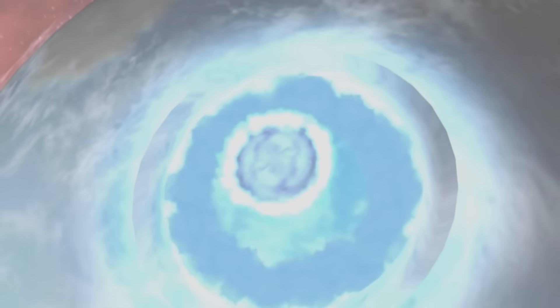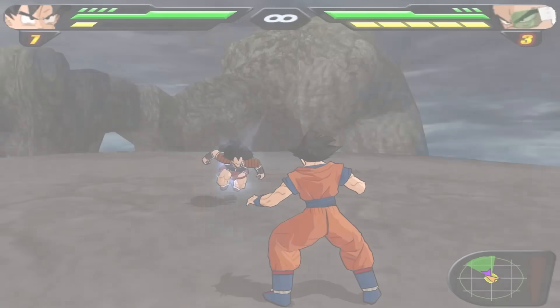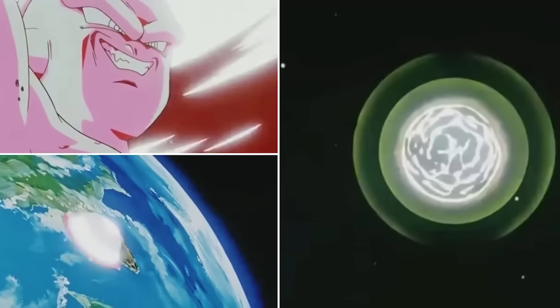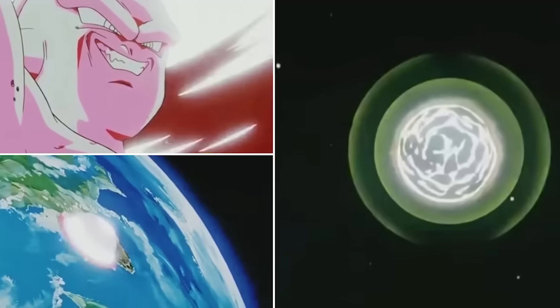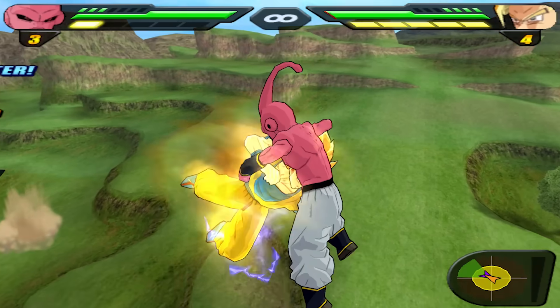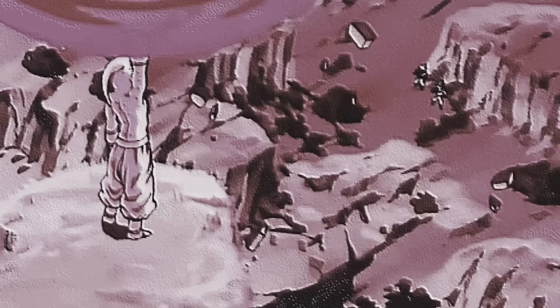Let's get back to the main thing. I wanted to see which other ultimates would trigger this effect in BT2. I chose Kid Buu's planet burst attack, a move that's notable for actually blowing up a planet. But to my surprise, it didn't do anything. The Earth was still intact. It was definitely strange.